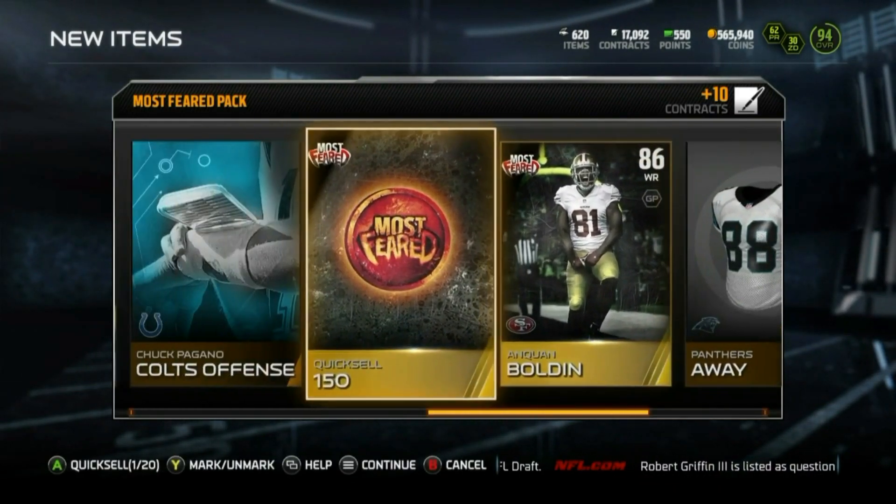So now we got 15 packs, guys — hope we get some good stuff. Let's open up that topper real quick. We get three elite badges as well as a player — our player was Ike Taylor. We got three Most Feared badges, and like I said that guarantees us at least one elite. That'll be a separate showing. 15 packs, here we go guys, wish us luck!